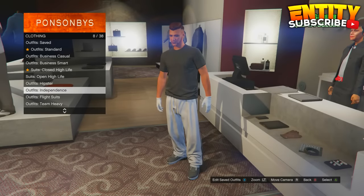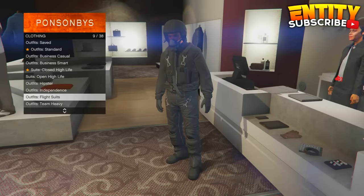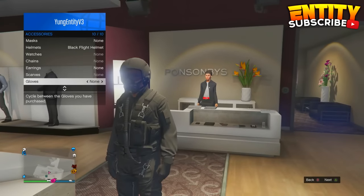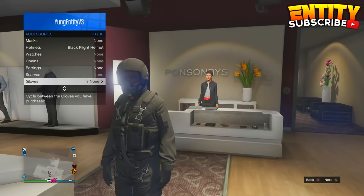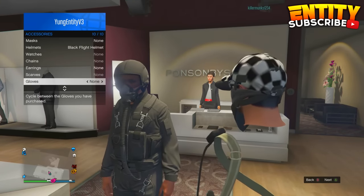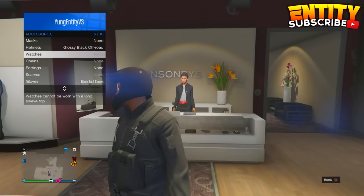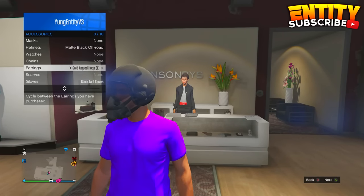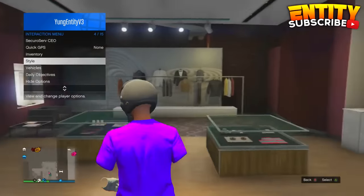To begin with this glitch, all you guys have to do is go over to a clothes store or a wardrobe, then go to your outfits and go over to the flight suit section and put on the black flight suit. Then go into your interaction menu and change your gloves one to the right, then change your helmets one to the right, then change your earrings one to the right, then change your helmets one to the left, then change your gloves one to the right again. Now you guys will have invisible arms with a crew t-shirt.